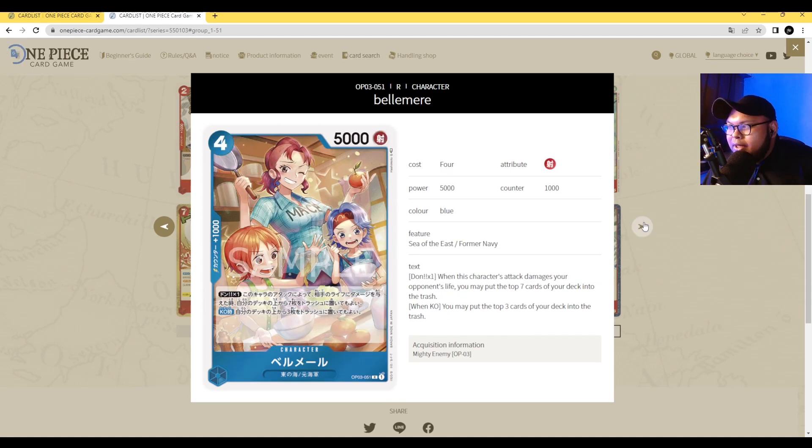Next is Bellemere — the greatest waifu to ever exist. Also, this card is so beautiful, it should have been an alternate art. She's 4 cost, 5000 power with counter 1000. Her Dawn 1 ability: when this character attacks and your opponent takes damage to their life, you may trash 7 cards from the top of your deck — doing the same thing as Zef and Usopp. Her second ability is on KO: you may trash 3 cards from the top of your deck. Even in death, just like in the anime, she still helps Nami reach 0 cards in the deck. Bellemere is a top-tier, meta-defining card for sure.